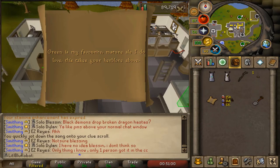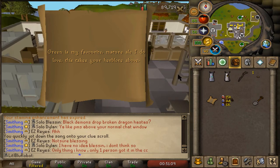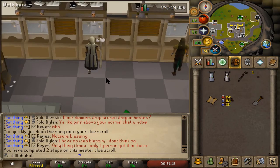Sadly I just got the Greenman's Ale step — this is a step I can't do for a while because for it to be viable I'd need to go do Trouble Brewing, and yeah, that's not gonna happen anytime soon. I'm not gonna drop it because it's something I can do eventually, but it's not gonna get completed anytime soon.